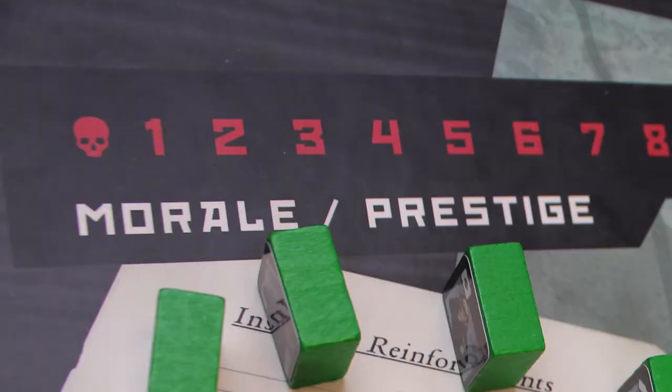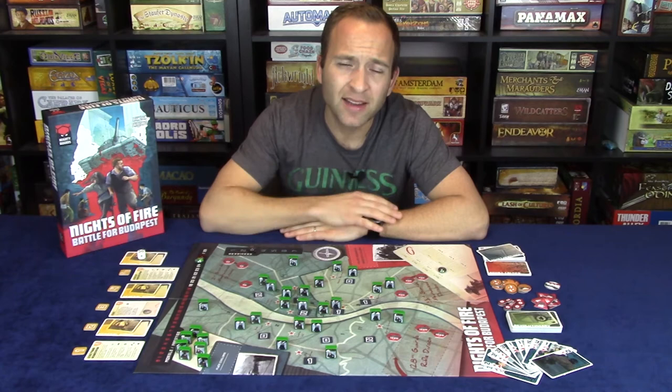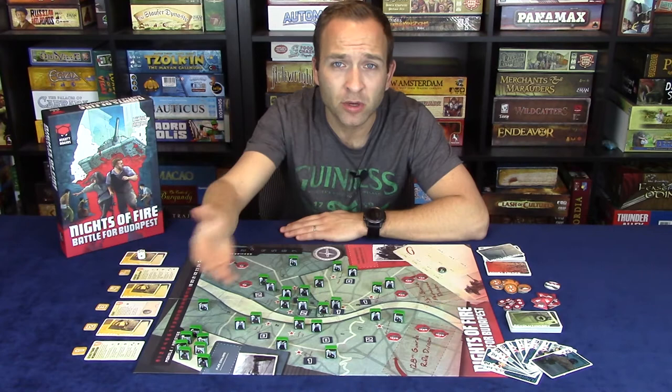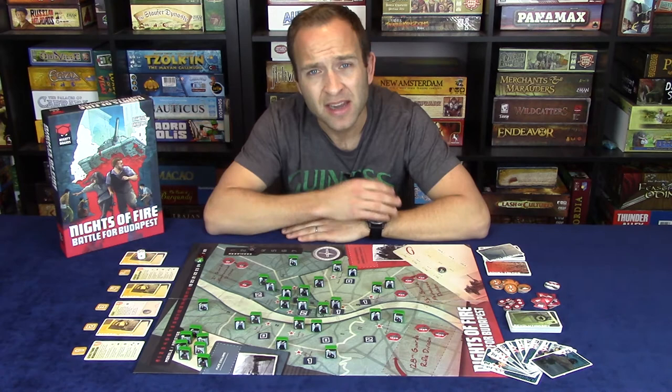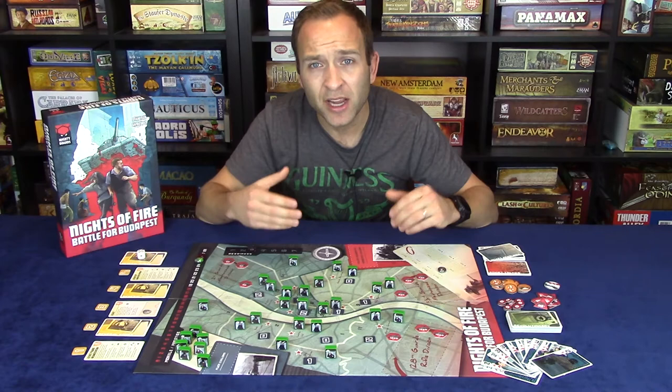Although Morale may increase during the game, by and large Hungarian Morale will move in a downward direction. The key is to maintain it to live and revolt another round. The game will likely end due to a Hungarian surrender, which may be voluntary or automatically triggered by certain events. Hungarian surrender does not guarantee the Hungarians lost or won — it simply triggers the end of the game. It is the remaining Soviet Prestige that decides who is victorious.